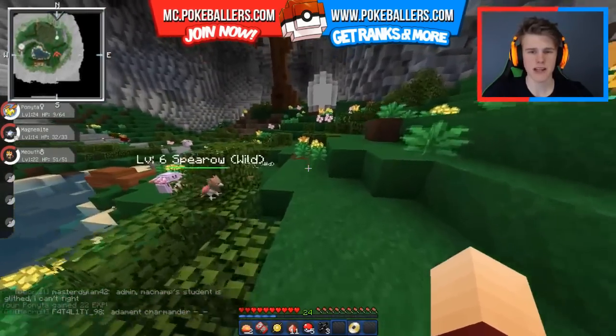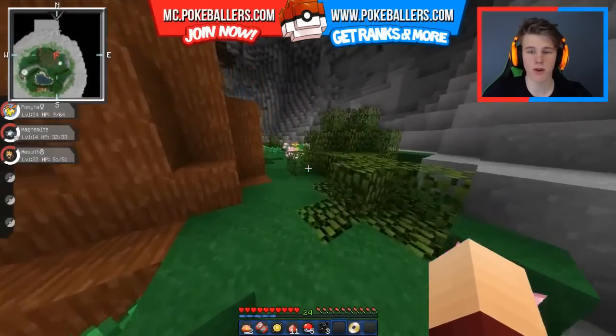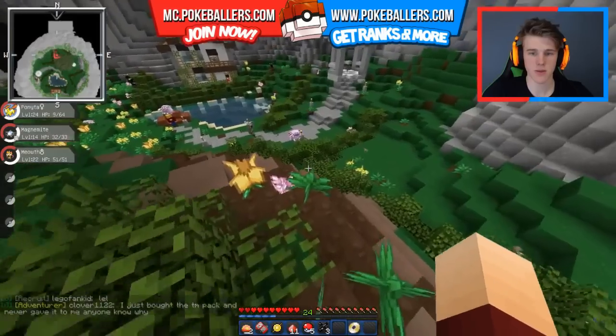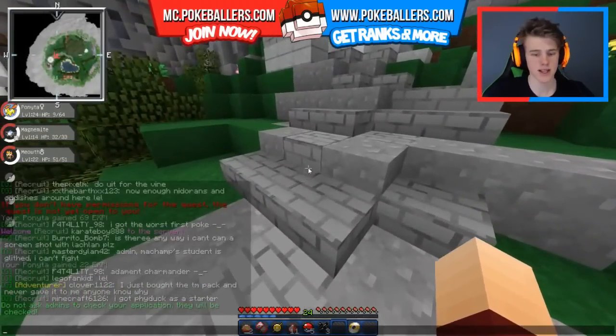There is a glitch right now with the current Pixelmon where Pokemon appear invisible - whether that be wild Pokemon or Pokemon that are just statues around the map. They both become invisible, which is really weird. You see that there? There was a little bit of walking grass. There are too many people hunting these down, so we'll just probably back off. Let's actually go to spawn.